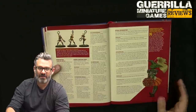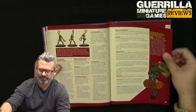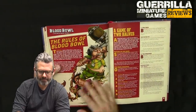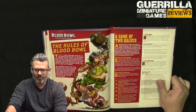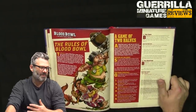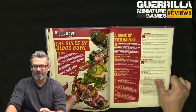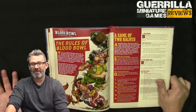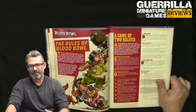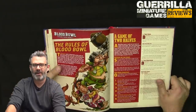Your current team value is worked out at the beginning of your match, and the differential can be used to buy inducements. The rules: it's a game in two halves. You play 16 turns of Blood Bowl. Turns can take a long time — smart cagey players who don't like to roll dice will have a lot of movement and caging — or they can happen really fast if your first action fails.